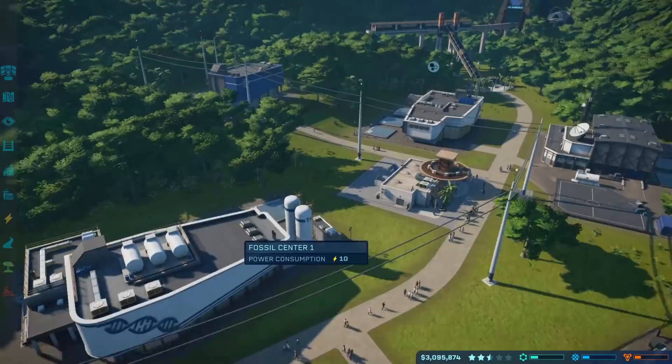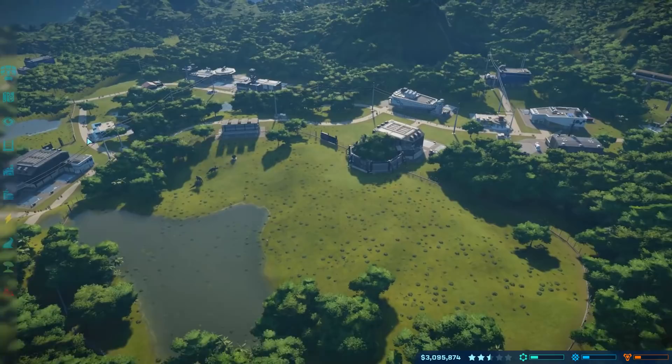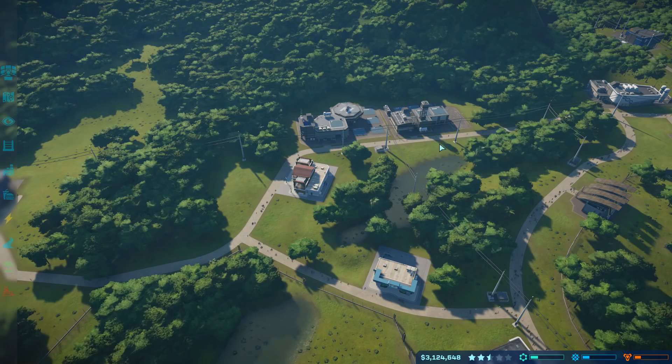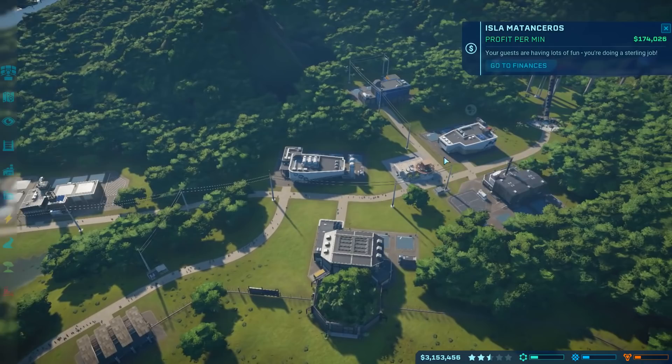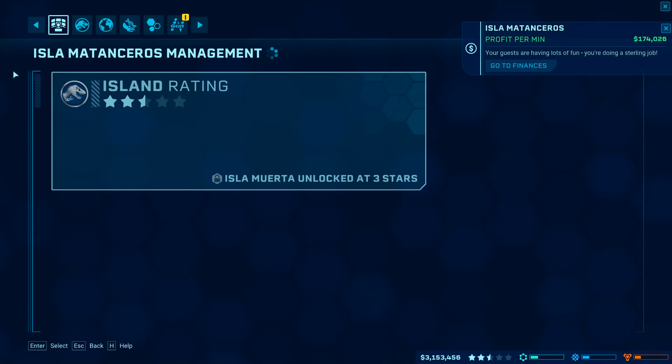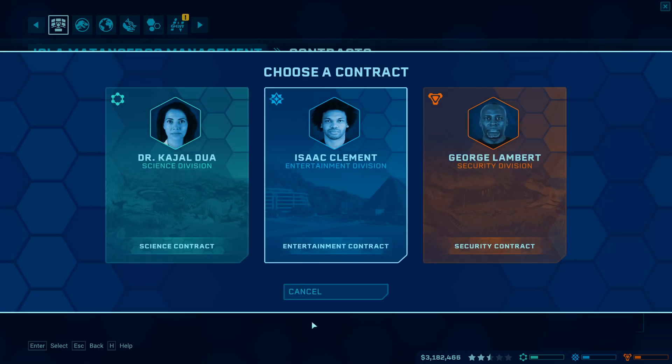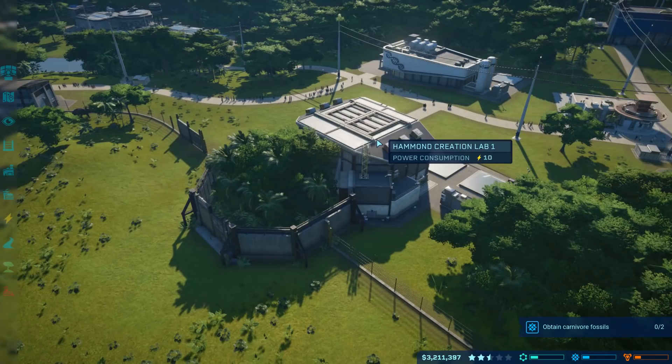Now we've kind of addressed everything going on. We have three million, so we can do some other things. I think I might put another enclosure - well, I kind of put a fast food station here where an enclosure would have been perfect. We're getting 174 grand per minute, so at this point we might just want to work on our island rating so we can move on to the next island, which unlocks at three stars. We're actually almost there, so let's do these contracts, try to make people happy and see if we can unlock the second world. And just for fun, let's add some more dinosaurs to our enclosure.